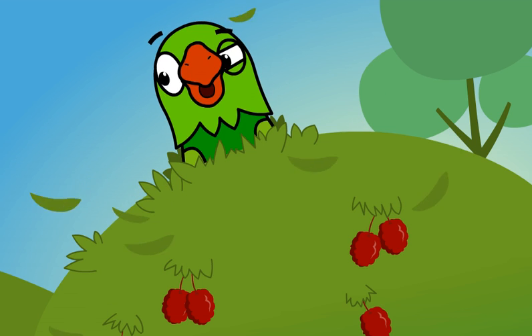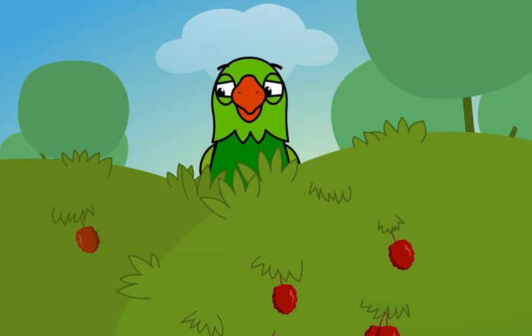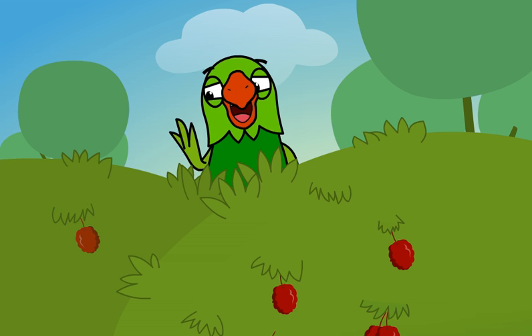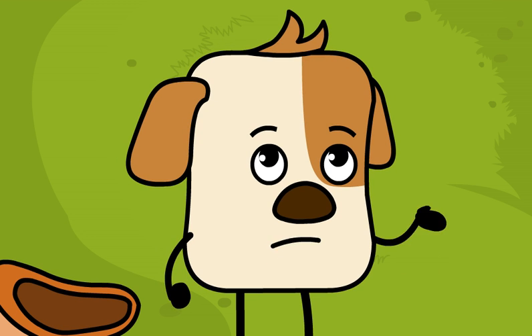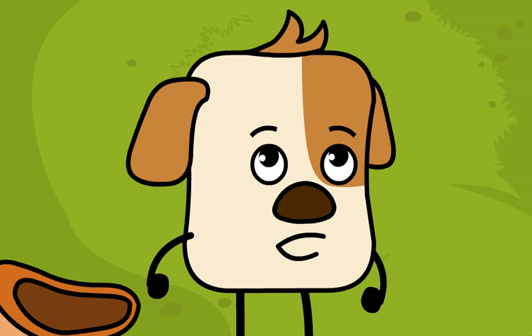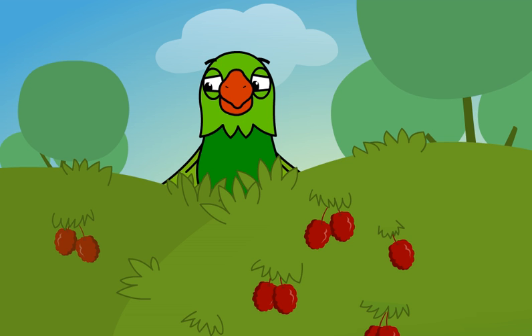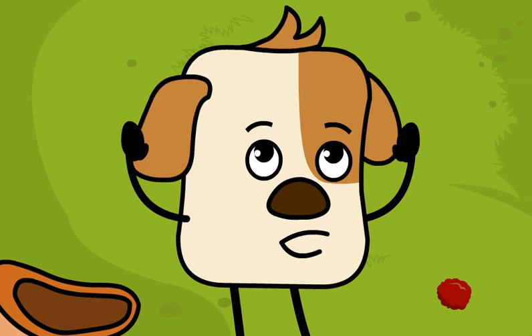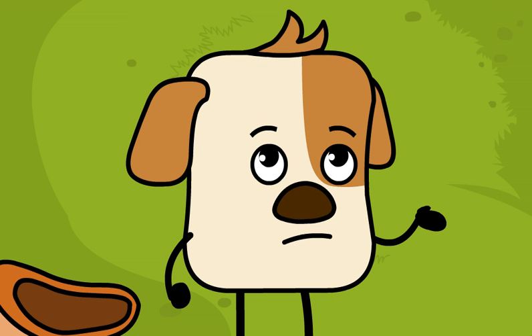Suddenly, Tota appears. She asks Gull what he is doing. Gull tells Tota that he is collecting mulberries for his party. Tota says, "Take lots." But Gull stops her — he wants to take only as many mulberries as he needs.